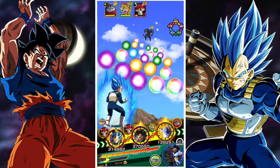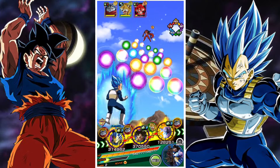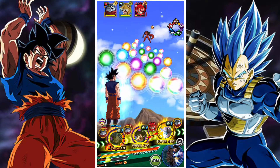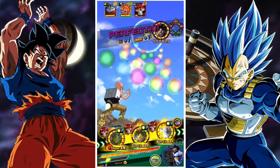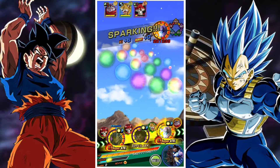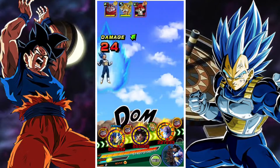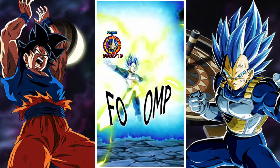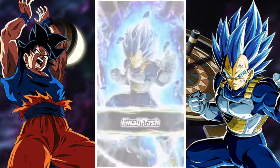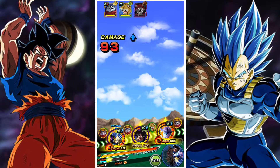My team has been built under the lead of the LR Goku Frieza. I have them, which is great, and they are EZA'd. They are a Reps of Universe 7, 177% across the board lead. They raise defense on their super attack. They have attack and defense boost of 77% when attacking, plus an additional attack and defense of 77% when performing an ultra super attack.